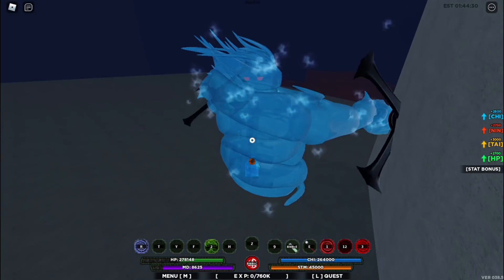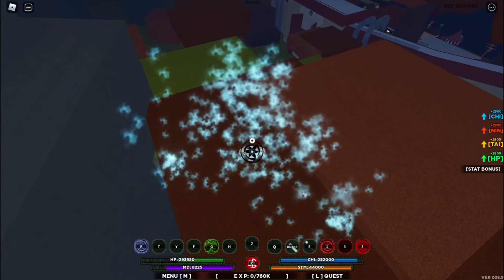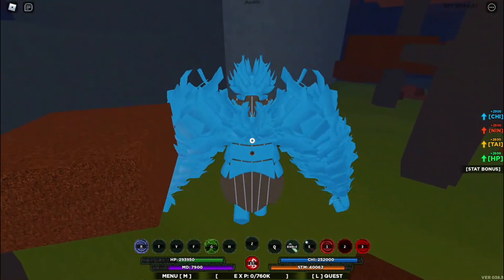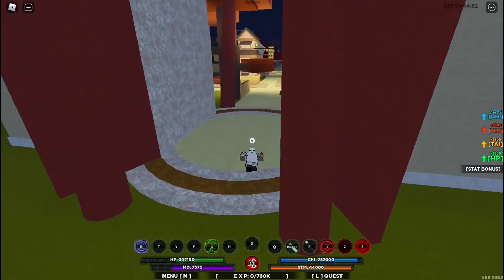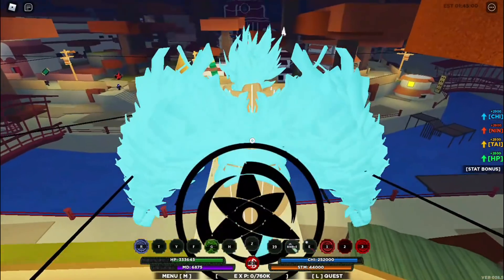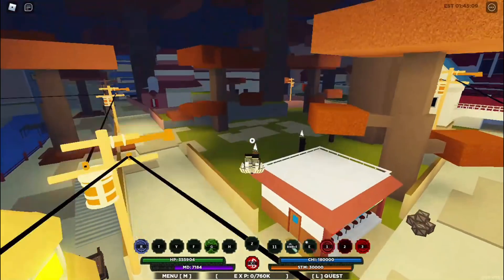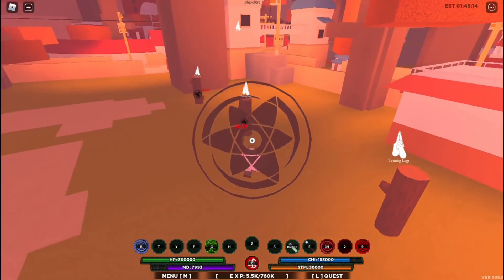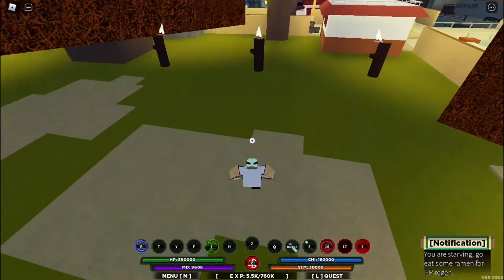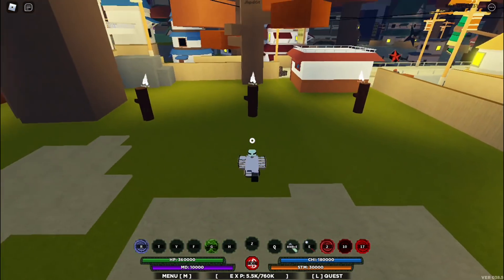Stage three doesn't really change much — Q is still the same. Stage four doesn't add anything new in terms of ability. You can still go into the kamui dimension and the main advantage is the special Akuma dodge and it looks very clean. The one downside is that it can be hard to aim sometimes. But being able to combo all three moves together is huge — even when they get out you can pull them again with the first move, and since the Q is on a six-second cooldown by that time, it doesn't really matter.